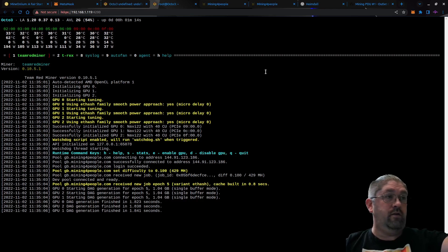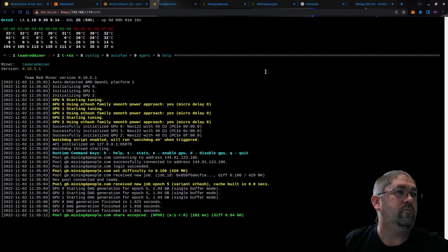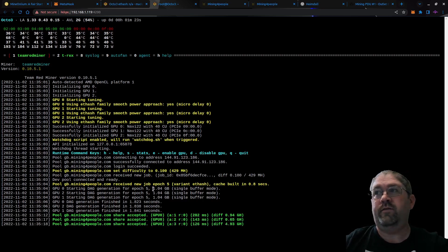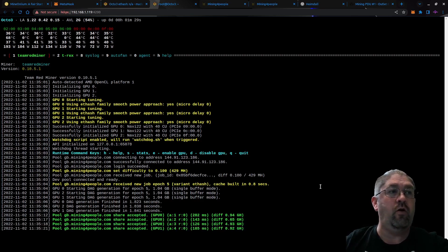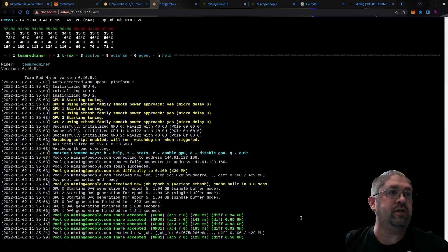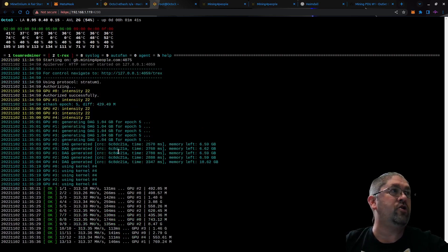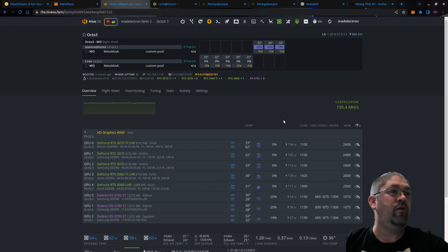Let's watch Team Red Miner first and see if we get connected to the Great Britain stratum. It connected — the GB stratum is up. This chain has been up for a little bit: normally brand new ETHash chains start at a 1.01 GB DAG, but this one is at 1.04, so I think this chain has been running for about two weeks. There we go — share accepted! Let's check T-Rex — yes, connected and we are hashing.